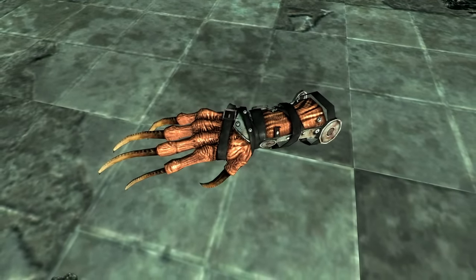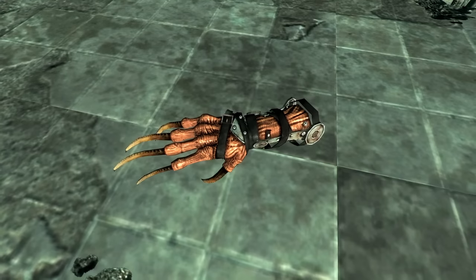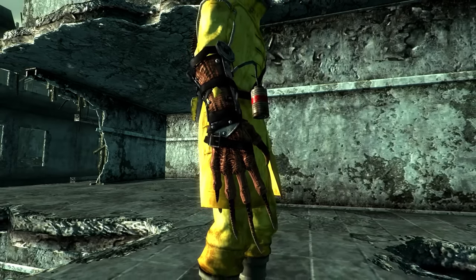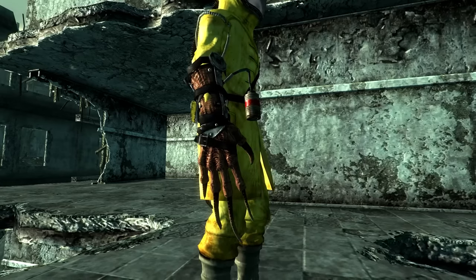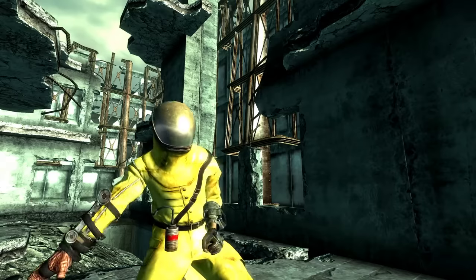The first weapon on this list comes from the deadliest part of a Deathclaw and turns it into a usable weapon — the Deathclaw Gauntlet, first featured in Fallout 3 and seen in every game to come after. In Fallout 3, it is one of several craftable weapons assembled when the player recovers schematics, crafted using a Deathclaw hand, a Medical Brace, a Leather Belt, and Wonder Glue. It is the strongest unarmed weapon in terms of raw damage, and it ignores the damage resistance of all armors, slicing right through and nullifying any effect the armor has.